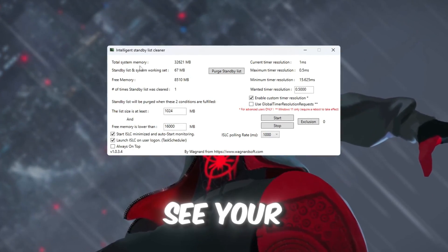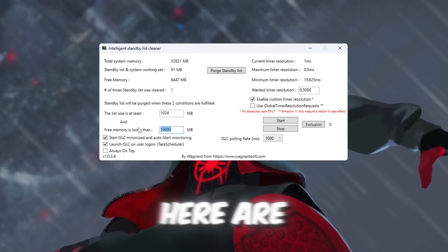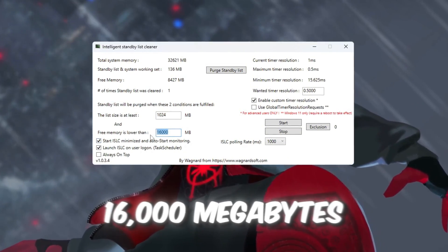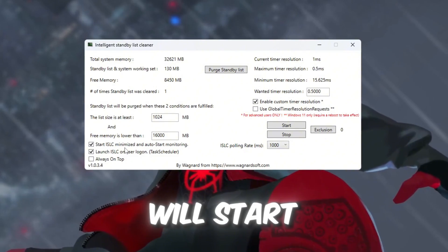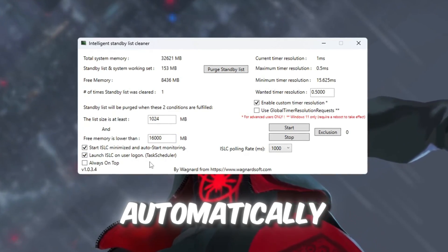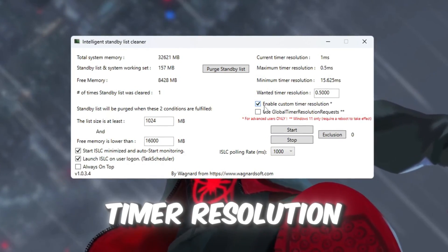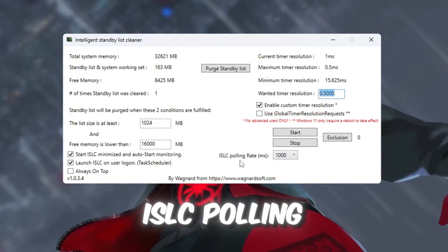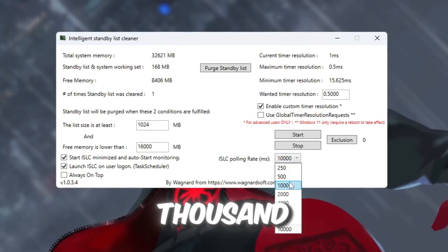At the top of the window, you will see your total RAM size listed in megabytes. In the standby list section, type in half of your total RAM. For example: if your RAM is 32,000 MB, type 16,000; if your RAM is 16,000 MB, type 8,000. Now check these two boxes: 'Start ISLC minimized' — so the program starts in the background quietly — and 'Launch ISLC on user logon' — so ISLC starts automatically every time you turn on your PC. On the right side, check the box that says Enable Custom Timer Resolution, then type 0.50 in the box below it. Unless your PC is very slow, leave the ISLC polling rate at 1,000.